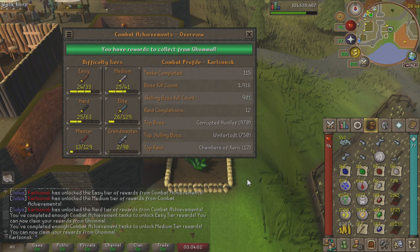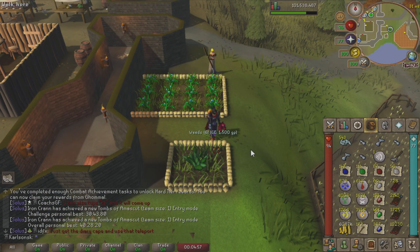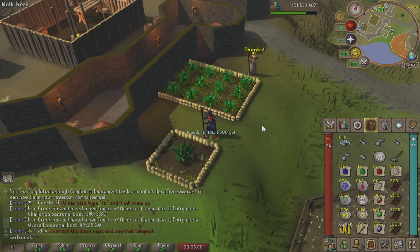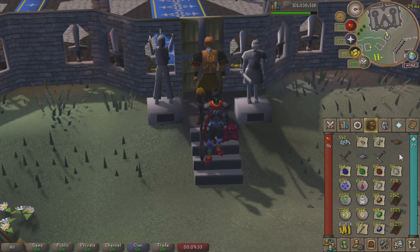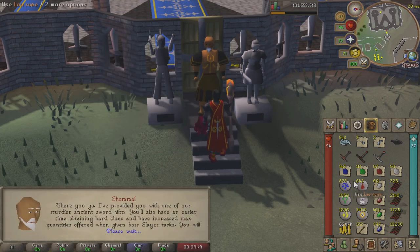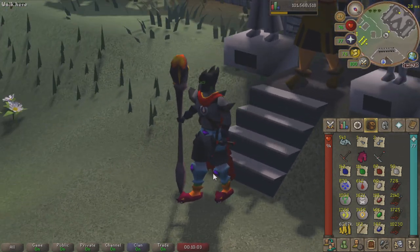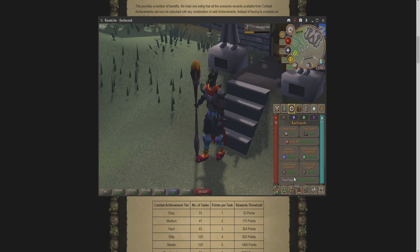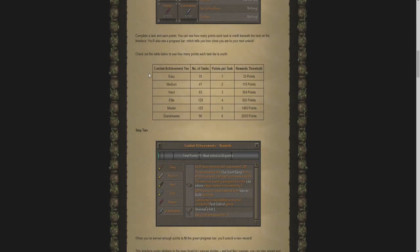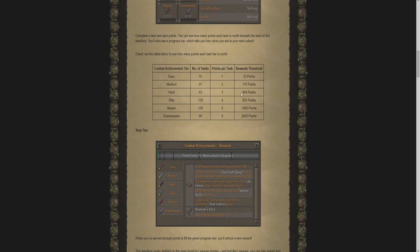Decided to go ahead and check out my Miscellanea and get my approval back up to 100%. While I was waiting for the weeds to grow, I decided to check my combat achievements and we just unlocked the easy, medium, and hard tier of rewards. We're not even finished with them, so that's cool I guess. Just went ahead and claimed the easy and medium tiers. We're going to go for the Herblore XP per usual. And now we can claim the hard tier. Just another Hilt and another Lamp, which is once again going to be on Herblore. As of right now, I have a total of 330 points, which is just barely over the hard threshold to get the rewards.